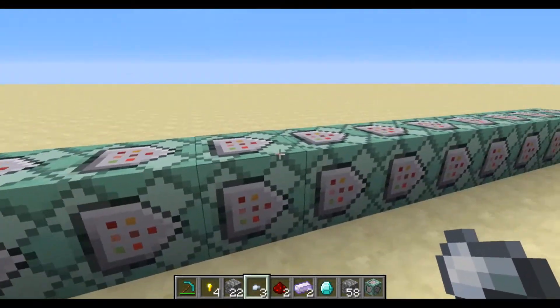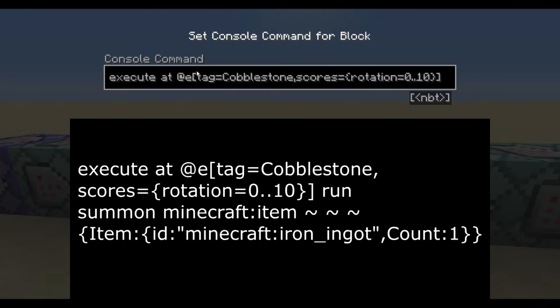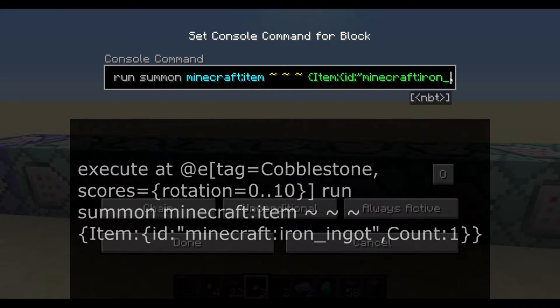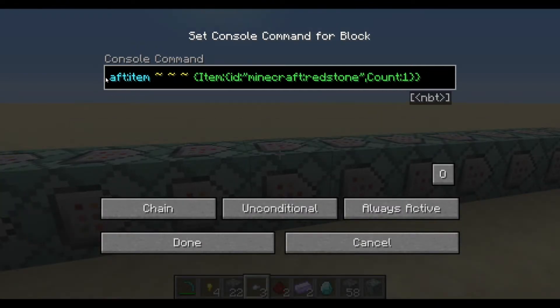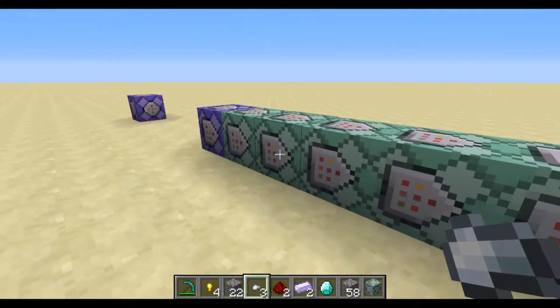And that is all the complicated stuff out of the way - the rest is super simple. These commands are all basically the same from this point on. Execute at every cobblestone - we know this is a cobblestone that should be returning an ore - that has a rotation score between certain numbers. This is how you do the randomization: you have 360 degrees to work with. If it has a score from 0 to 10, we're going to summon an item that is an iron ingot. Then we do something similar with 11 through 25, and just work our way all the way up to that 180.